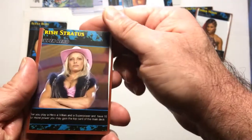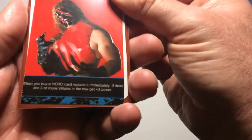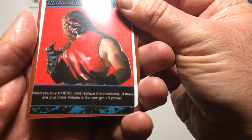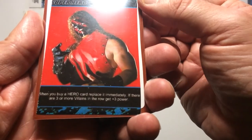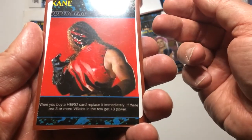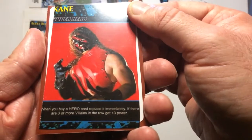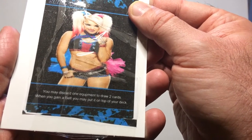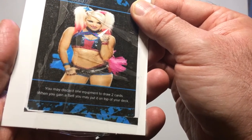Let's see what Trish's deal is. When you buy a hero card, replace it immediately. If there are three or more villains in the row to buy, you get plus three power. So you buy a hero, replace it, hopefully with a villain, and you'll get plus three power.